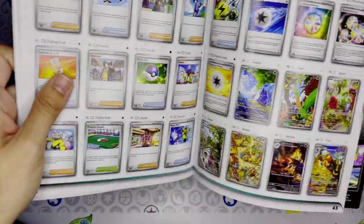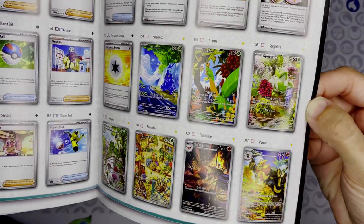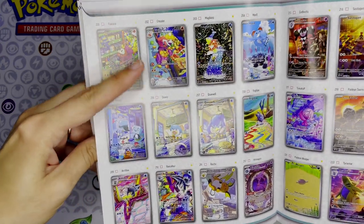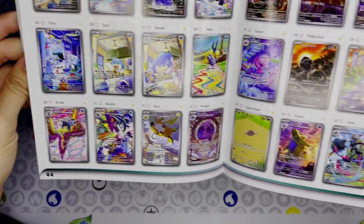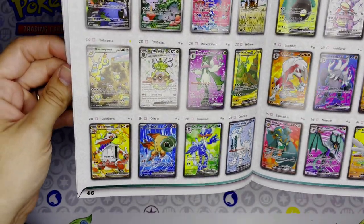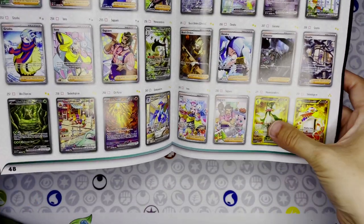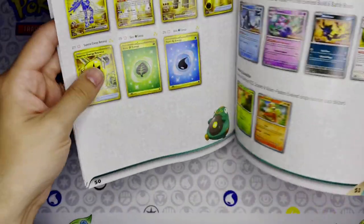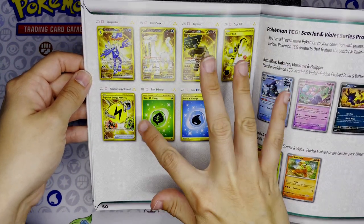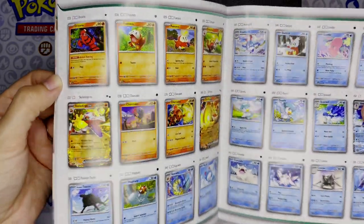Of course we have our illustration rare cards with some really beautiful artworks - oh, a little Fuecoco! We also have the possibility of getting the three starters as gold cards, as well as some of the other ones people are looking for, and then two trainer gold cards. Plus our basic energies. Let's get into it, let's open this up and see what we find.